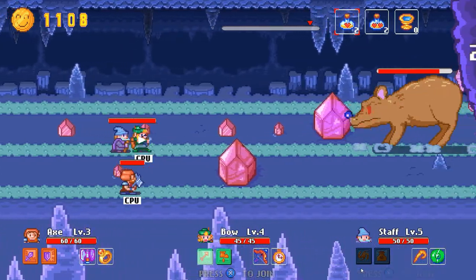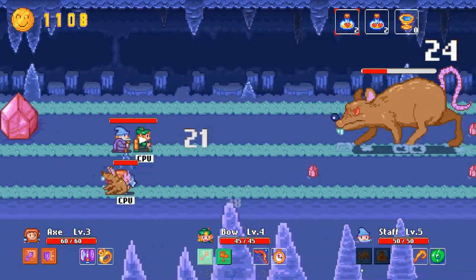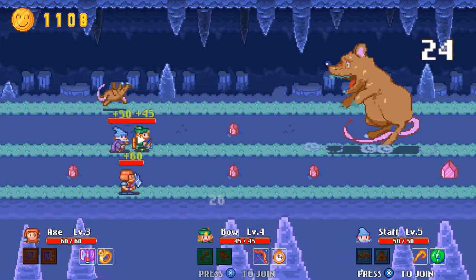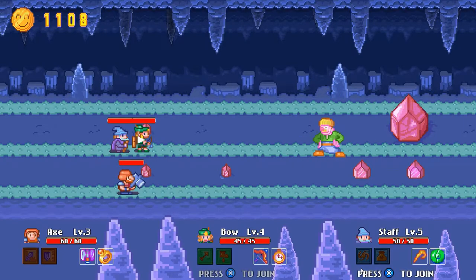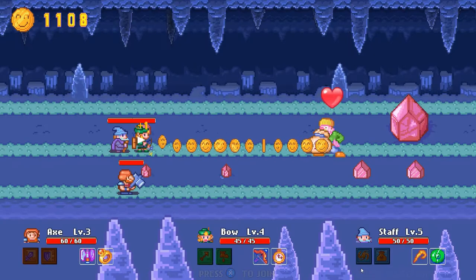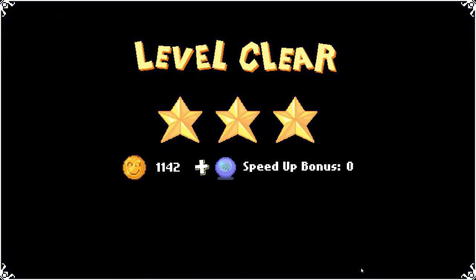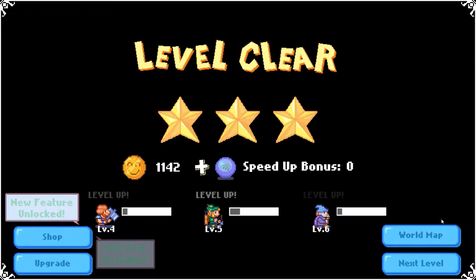We're going to let the ranger wail on the boss and she takes it out easily. She's got some upgrades so normally it's not quite that easy, but it's the first boss, so that's to be expected. The guy apparently was turning into a giant rat and is glad he's not a rat anymore, so he gave us money. Let's go back to the world map.